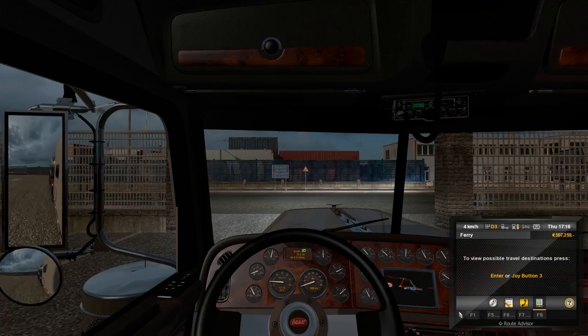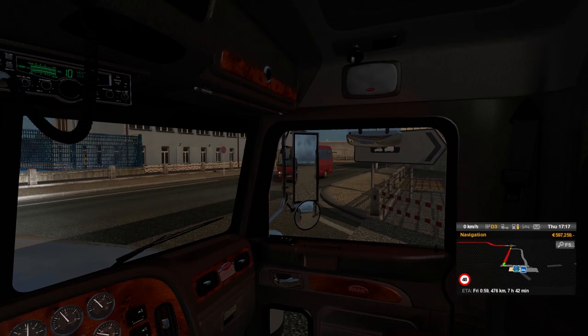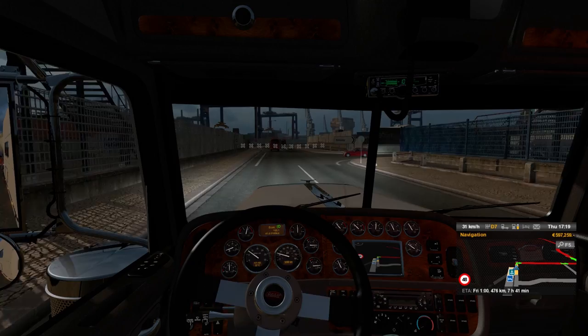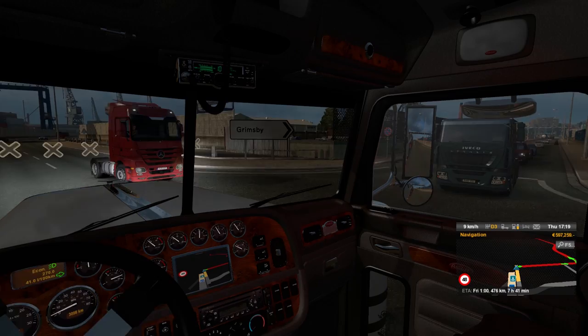We are here. Time to continue the journey. We'll just do an update as we attempt to pull out. It's the left-hand turn, so it's the easy one. Let's do an update real quick on how far we have. We have 476 kilometers. Should take us about 7 hours and 40 minutes, which isn't bad.